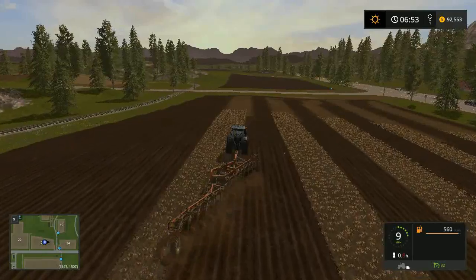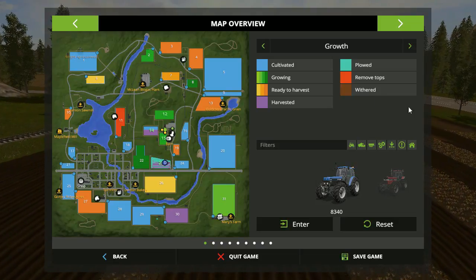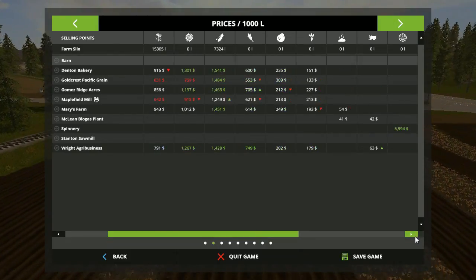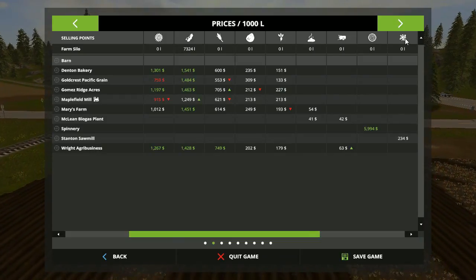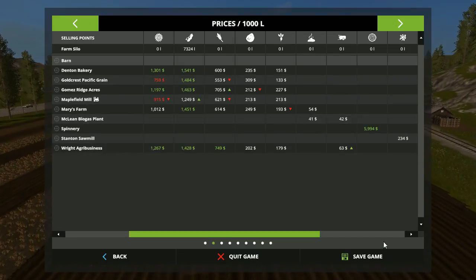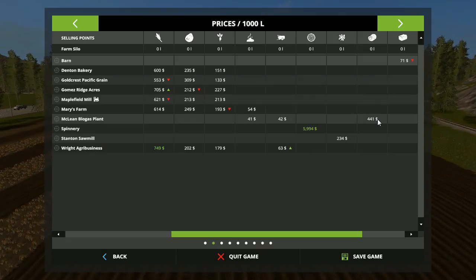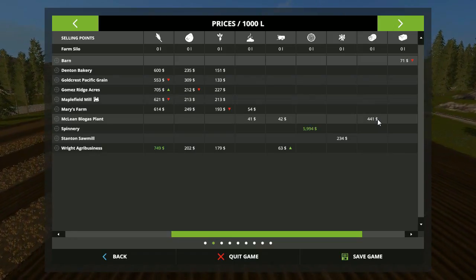I definitely want to check out the silage situation. I can't seem to find anything regarding silage. I think maybe this is the silage — the biogas plant at $441. That's about a quarter of what I was getting in Farming Simulator 15, so I'm not really tickled about that.